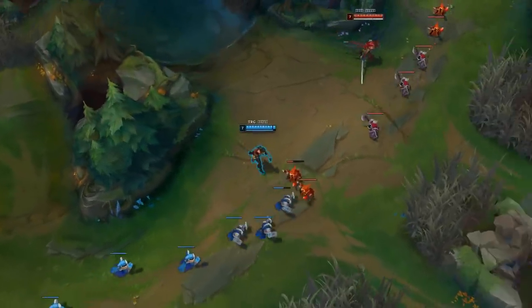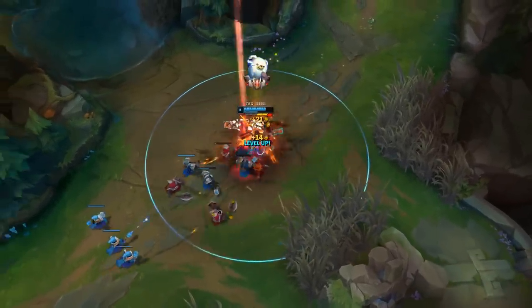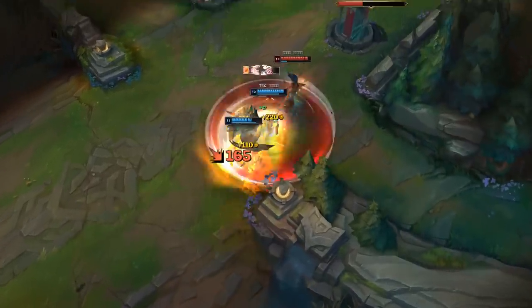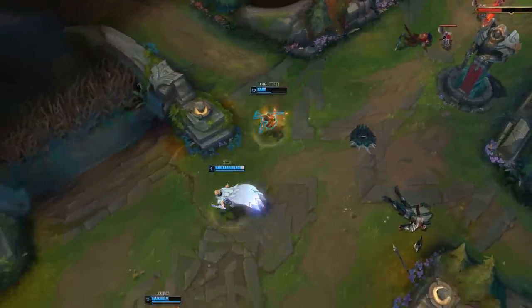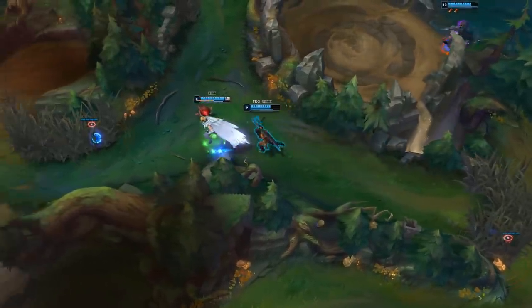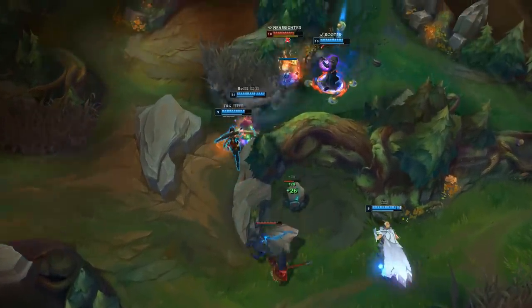You do have to consider that Death's Dance gives magic resist, armor, CDR, and the bleed-over-time, so you can't completely dismiss the item just because it doesn't heal as much. But even stat wise right now, Bloodthirster just performs so much better. Looking at stats across different elo brackets and different regions, Bloodthirster performed better than Death's Dance throughout every single one, so if you haven't tried Bloodthirster as a third item on Samira, I'd definitely give it a shot.